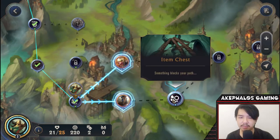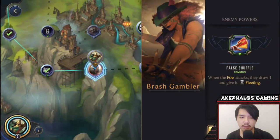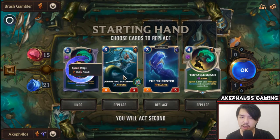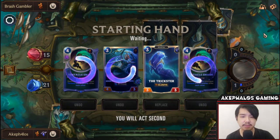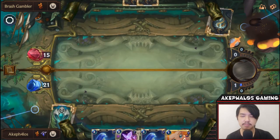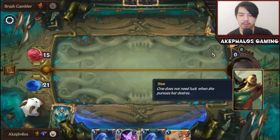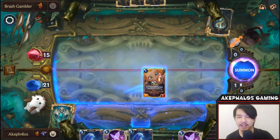We'll go down to the Brash Gambler because there is an Item Chest here, which is much better than the Gold node. When the forward attacks, they draw one and give it Fleeting. Now, good start. We're going to reroll everything except the Trickster Elusive. Ideally I want to play aggressively. 'Come to try your luck.' 'One does not need luck when she pursues her desires.' Very cocky and confident from Alawi.